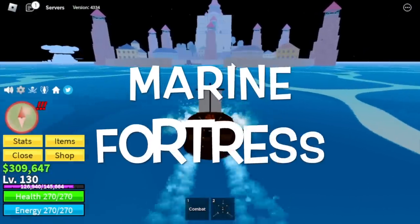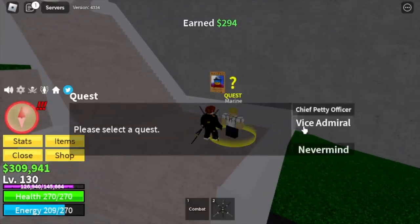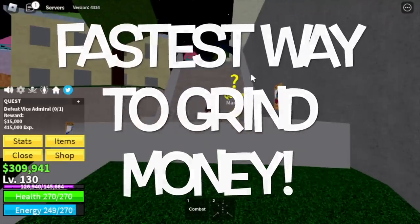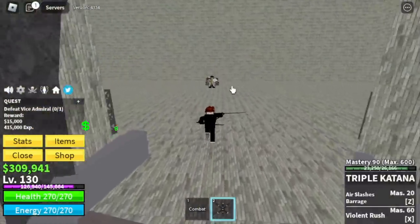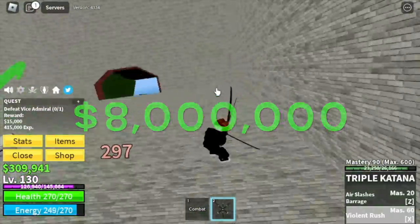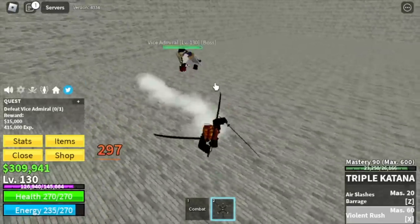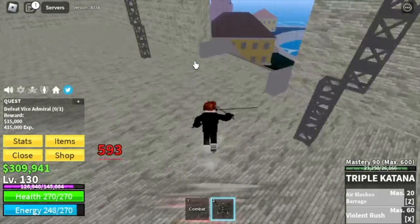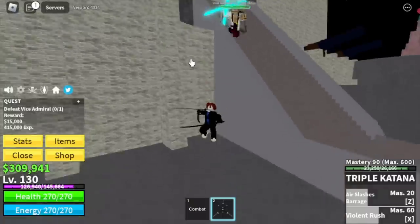Next up is the Marine Fortress. Our target here is the Vice Admiral. This boss is the fastest way to grind in the first sea. I decided to grind 8 million bellies just by killing this boss. You need that much money to unlock the true triple katana in the second sea. For the technique here, remember the Gally Pirate strat — we're gonna do Wall Strat here.